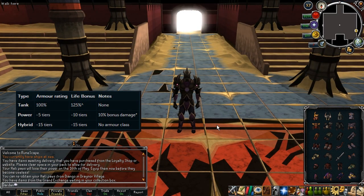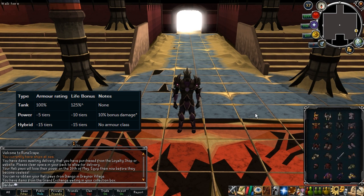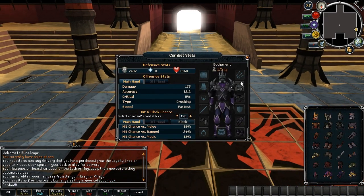First up is the armor changes. We now have three different types or classes of armors. First up we have the power gear or offensive gear, which is for example gear like neck sets and Godwars armors. With that you get a 10% more damage boost to weapons — so Tova is now level 80 gear and you'll have 10% more damage to Chaotix, for example, because that's level 80 as well.